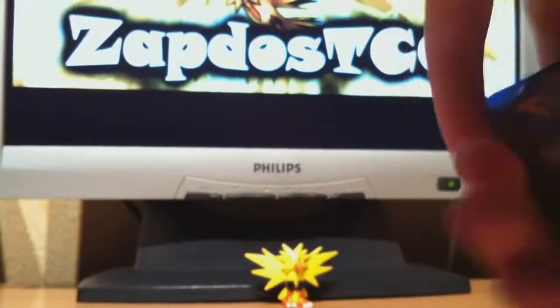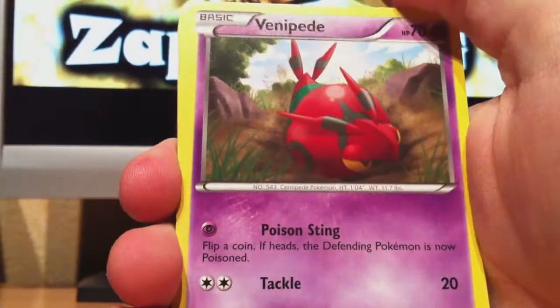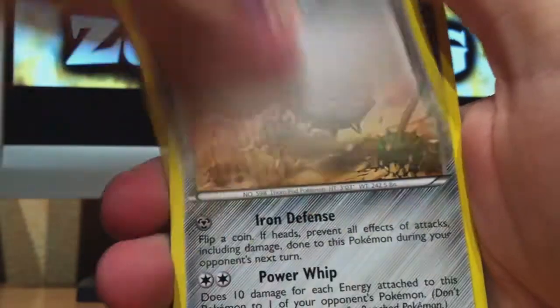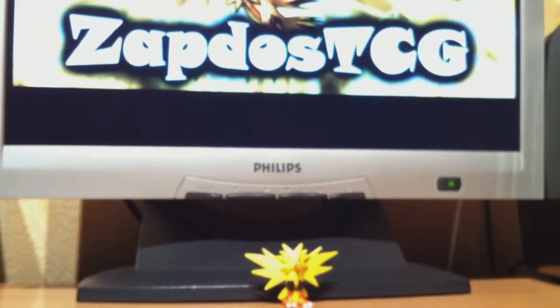We got Darumaka, Ducklet, Katni, Fennepi, Ferrosi, Rarity, Bianca, Ferrothorn — another Ferrothorn, and another Ferrothorn! That's a really epic pull right here — three Ferrothorns in one pack. Ha, crazy.